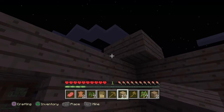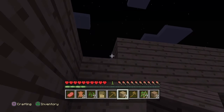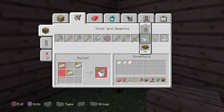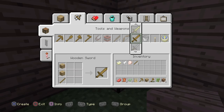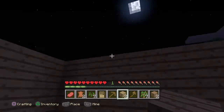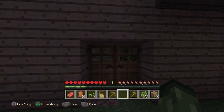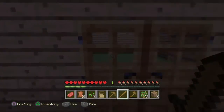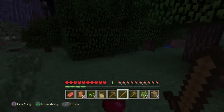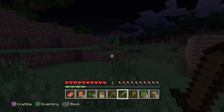I decided to make the roof at this length now, making each wall three blocks high instead of four. I preferred that because it felt like it was taking too long, and since it is nighttime I'd rather just finish it. I get myself a sword and head out just after placing those last two blocks, hoping not to get chased down by mobs.